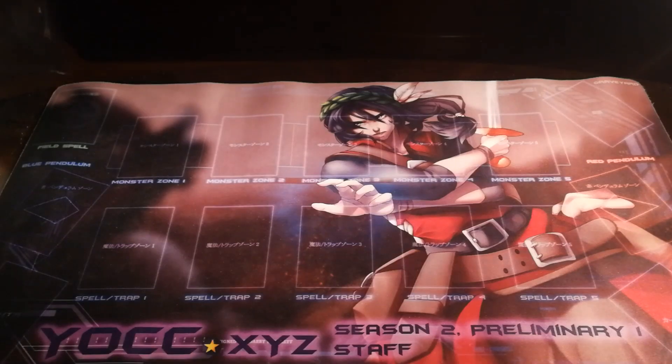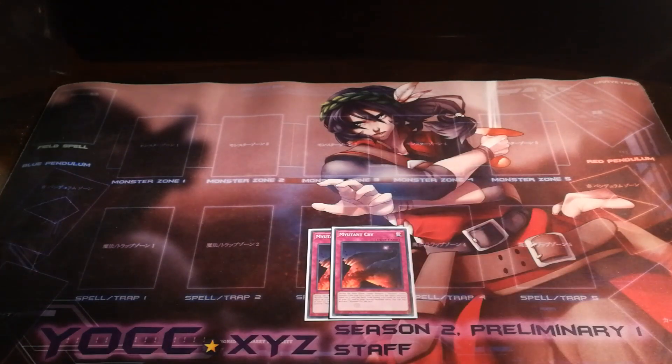Rounding off the mutant traps, we're playing two Mutant Cry. Cry is a fusion trap that when activated allows me to summon one mutant fusion monster from my extra deck using monsters on my field, graveyard, or banished. And like Evolution Lab, this card is one of the cards that players looked at and tried to build an entire deck around. Personally, like those other cards, I feel like this card is better as a recovery and tempo card than a playmaker.